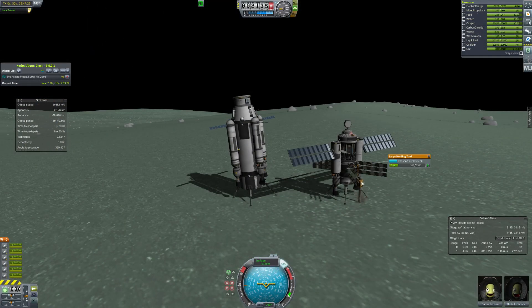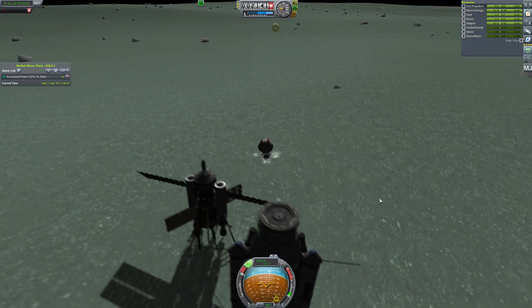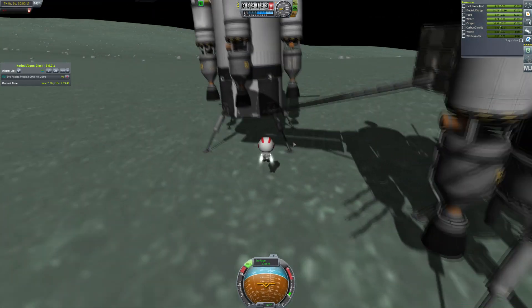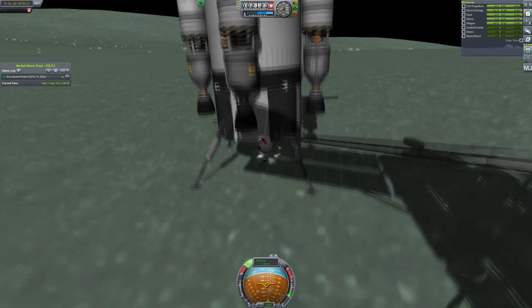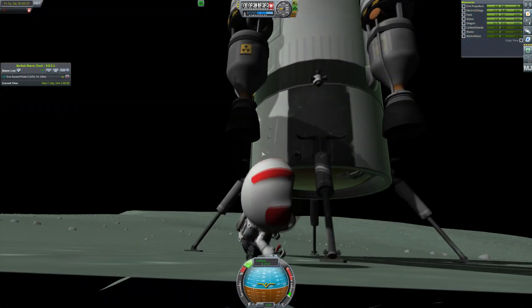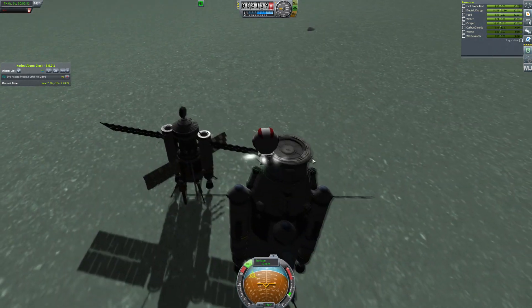Right now we have more terrestrial worries — although not particularly terrestrial, because firstly we're not on Earth, and secondly we're not even on Kerbin. We are on Minmus, which is close to Kerbin, so semi-terrestrial. We've got to bring this fuel back — it's all fueled up now. We've got to head on back in our big-ass fueling shuttle.